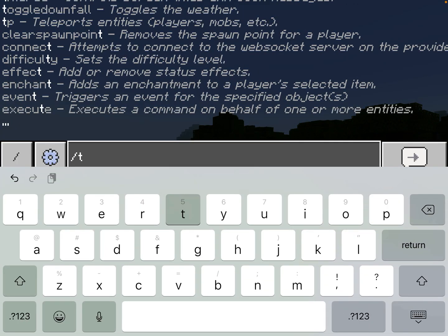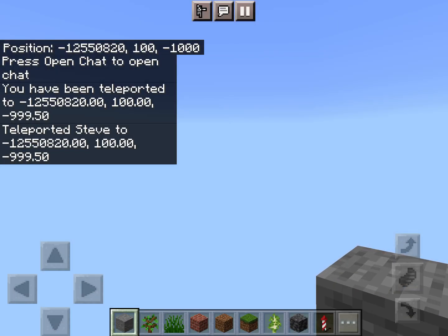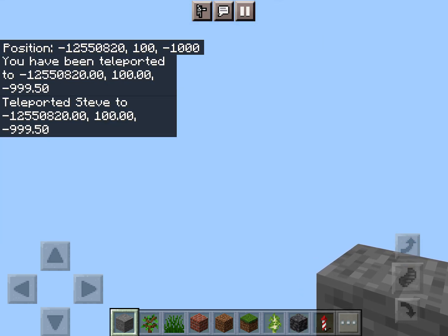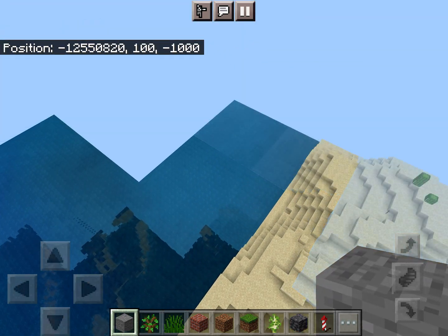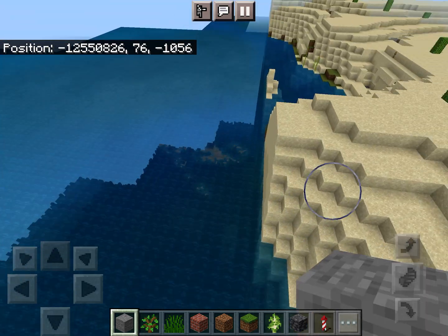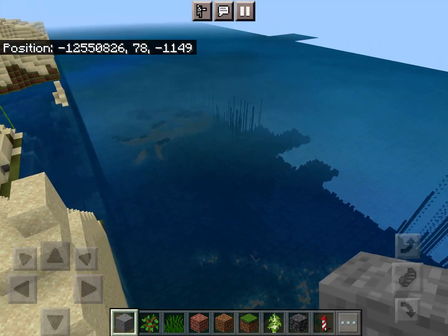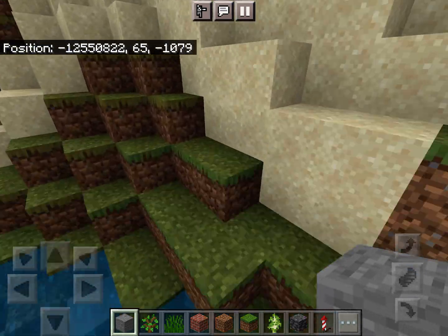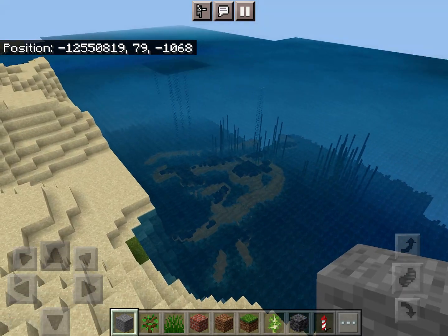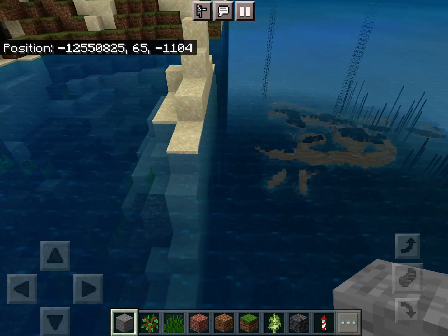And now let's enter slash TP: negative 12,550,820,100, negative 1,000. So, I've already showed you guys before how the negative x far lands are just empty sea like this. And for a while the traditional far lands would generate here, as I showcased in an 800-view video from back in March. But apparently it's reverted back. Anyway, now I will discuss my theories as to why the Windows 10 and Xbox Edition far lands are just like this — just like you see here.